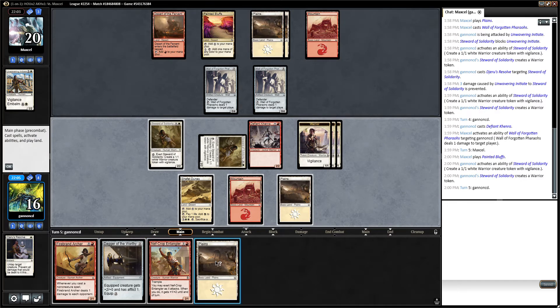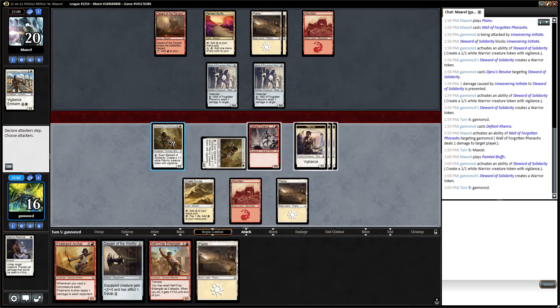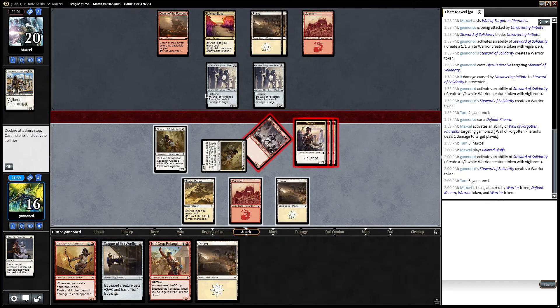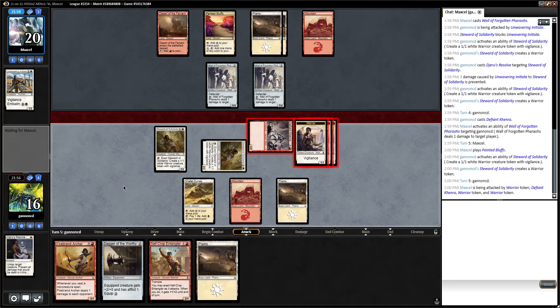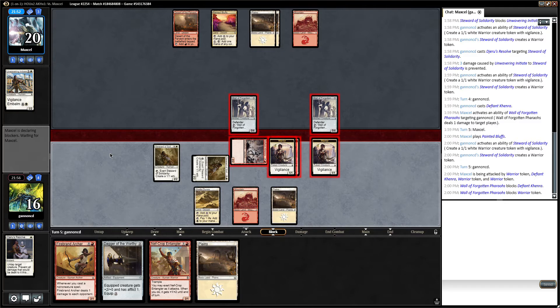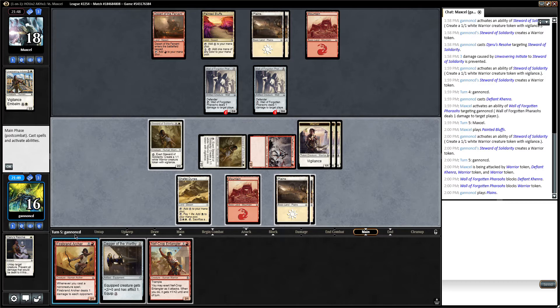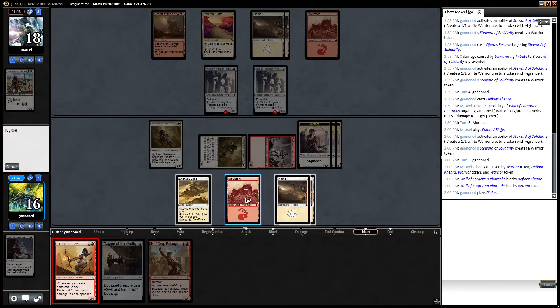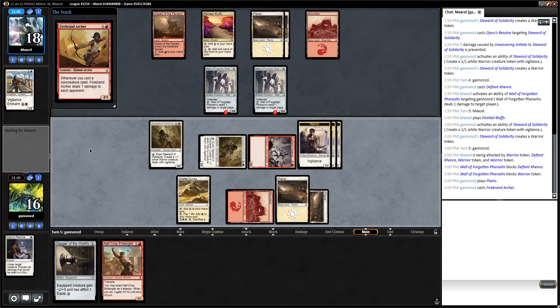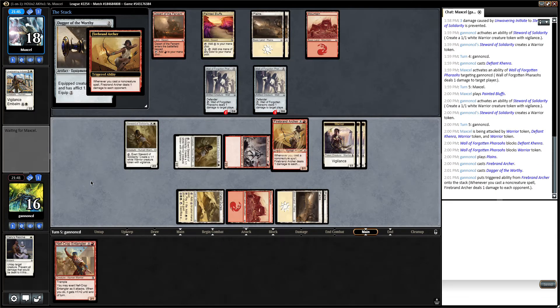Plains is very good — now we can make two plays. I think just making tokens with these guys is better than attacking because they have walls that are going to block. I want to attack before I do anything else because the opponent not embalming the Unwavering Initiate is kind of suspicious. I think I'm going to go Archer plus Dagger — this does one to their face and gives me a creature back in case things go south. This dagger is going to be pretty helpful later on.